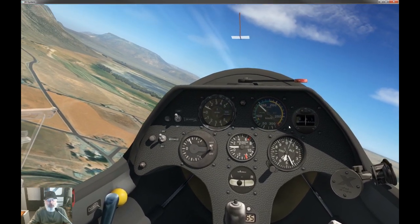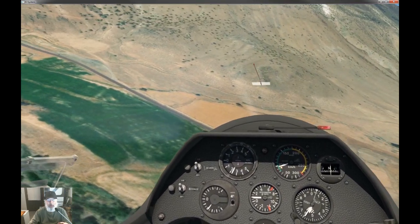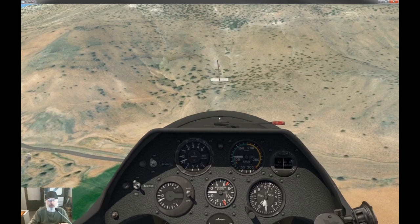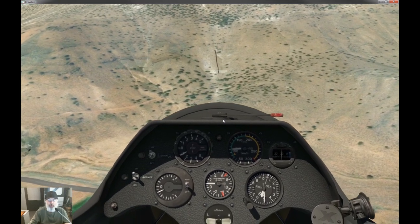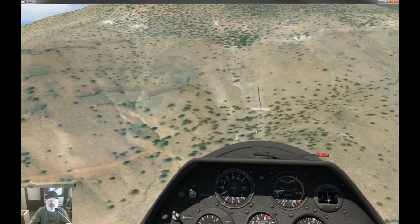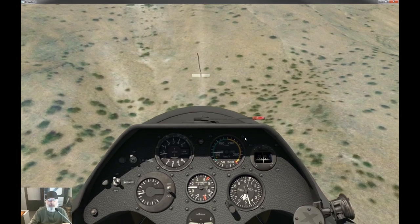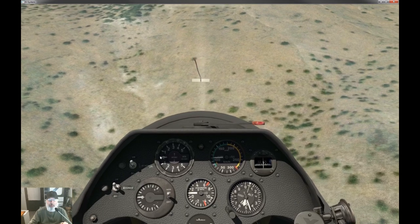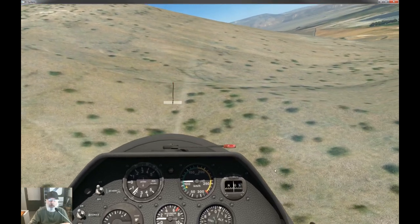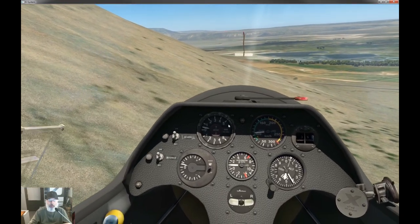I'm immediately going to turn towards the hill. Keep an eye on airspeed — drop the nose to go faster, pull up to go slower. We're going to fly straight towards the mountain and the wind going up it should give us a bump. Wait for it... okay, here it is — we're in positive lift now. I'm going to turn before I crash into the mountain and fly along the edge. There it is — a little bit of lift.